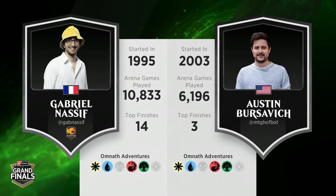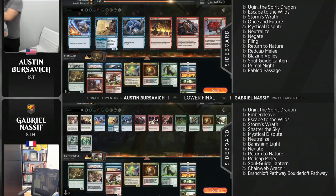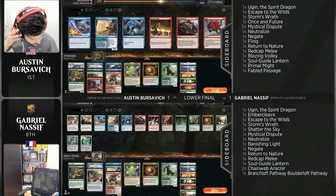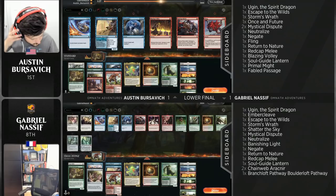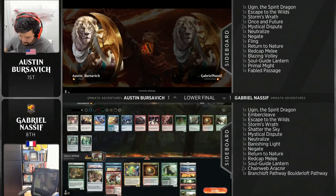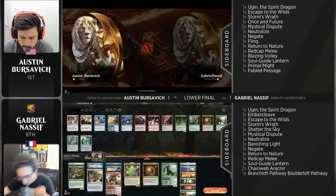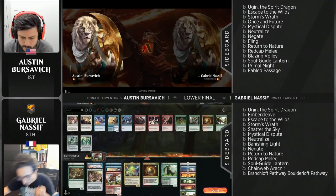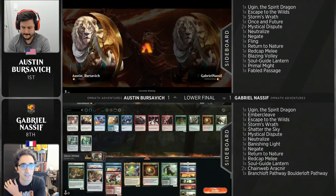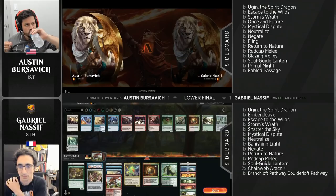Coming back to the 2020 Grand Finals. Riley Knight in the booth joined by Hall of Famer Reed Duke. We're jumping back into the sideboarding between Austin Versavich and Gabriel Nassif — the French Hall of Famer facing off against Austin out of America, all tied up at one apiece. We don't tend to see too much sideboarding with this deck — a very light touch employed generally by the Four-Colour Adventures deck. These players have played this matchup throughout the weekend, they know what they're doing. I think it was also no secret going into the event that this was going to be one of, if not the most popular deck. So players probably maximized their main deck for this matchup. We're going to see some small changes — a Mystical Dispute here, Shredded Sails there — but no structural changes. This is mostly the same matchup we saw in game one.